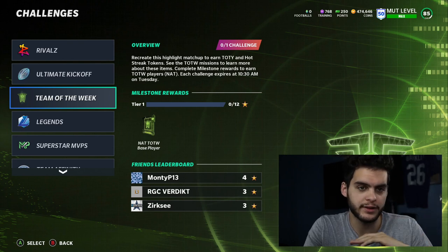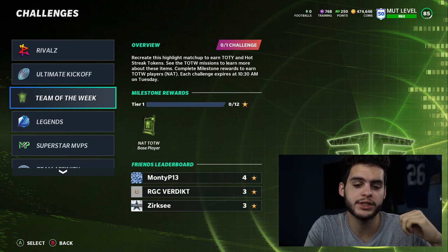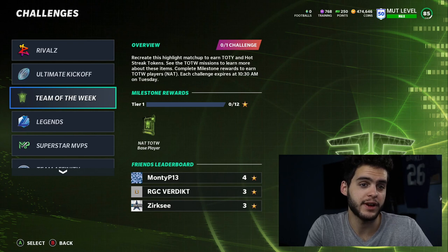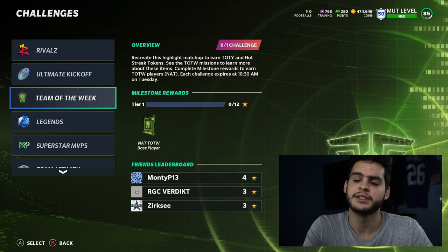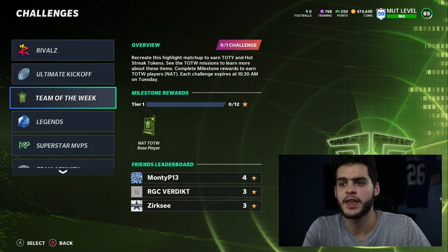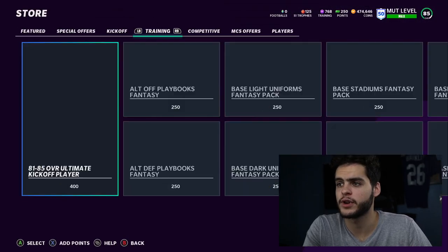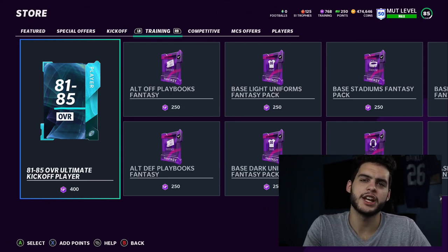Now let's say the Team of the Year cards are not auctionable. Your main account still gets a stud — that's straightforward. The other farm accounts will have additional players. There could be an exchange set at that point in the game for 95, 96, or 97 overalls that you could toss them into. Alternatively, you can quick sell them for training and then take the training to the training store to convert it — that's usually the easiest route.